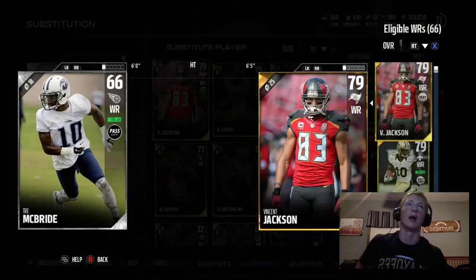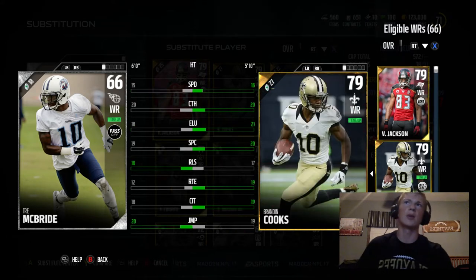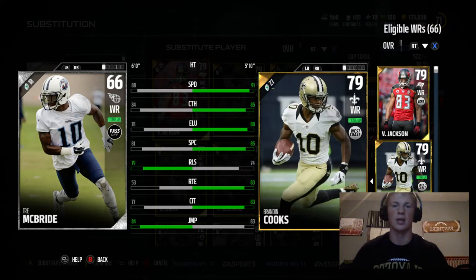Trey McBride is one of the best cards I have used in Madden 17. Let's get a quick comparison right now — Vincent Jackson probably has the best catching on the team. Let's compare him to Brandon Cooks because Brandon Cooks is pretty athletic. So Trey McBride has 88 speed, 84 catch, 78 elusiveness, 81 spectacular catch, 79 release, and an 84 jump. That's a pretty athletic wide receiver if you ask me.